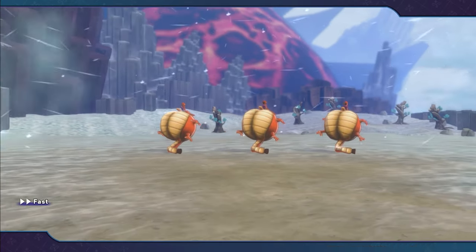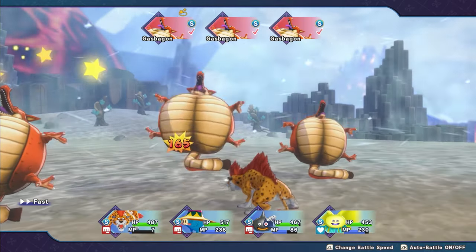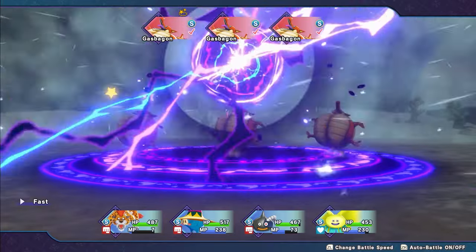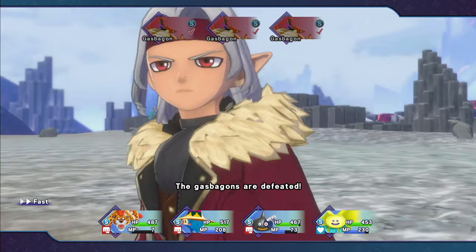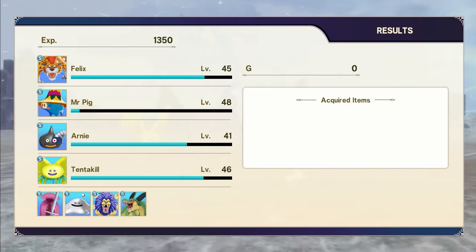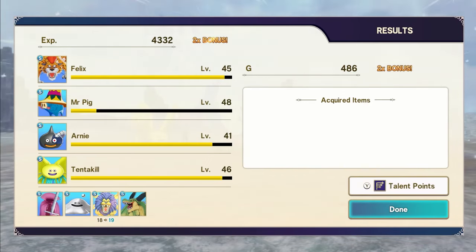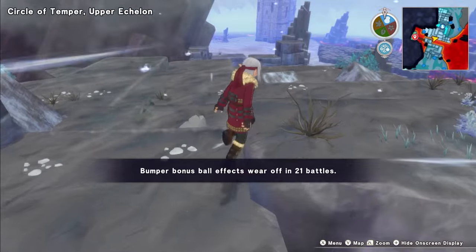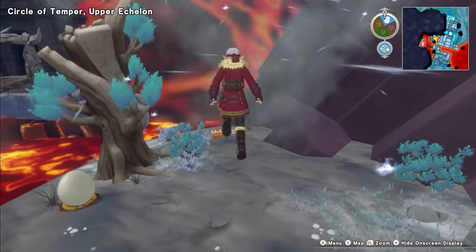I'm stuck on a ledge. Gas baggins — just die. I'm going to cut out any more fights now against things we've already seen. We're getting pretty close to another level with everyone, which is nice. There's a chest — beautiful. A portion of beastie bites and another monster egg.